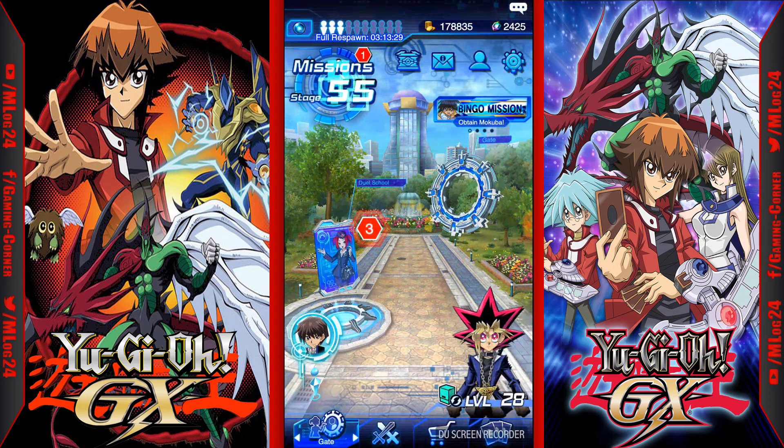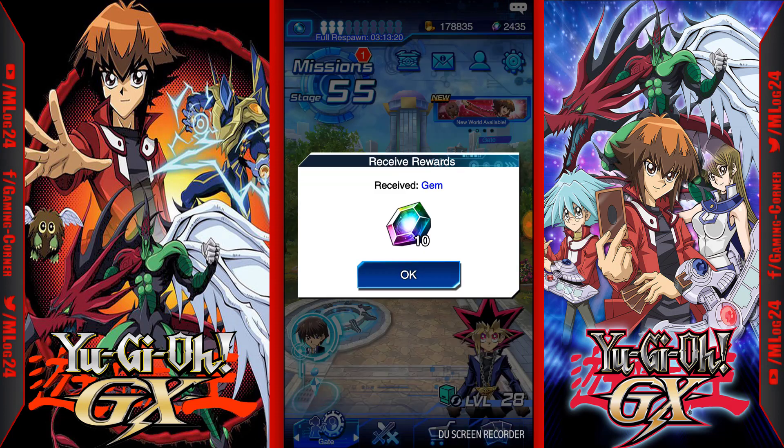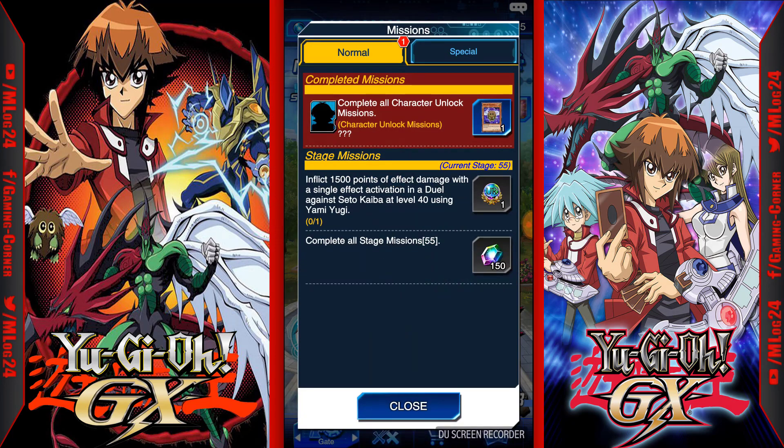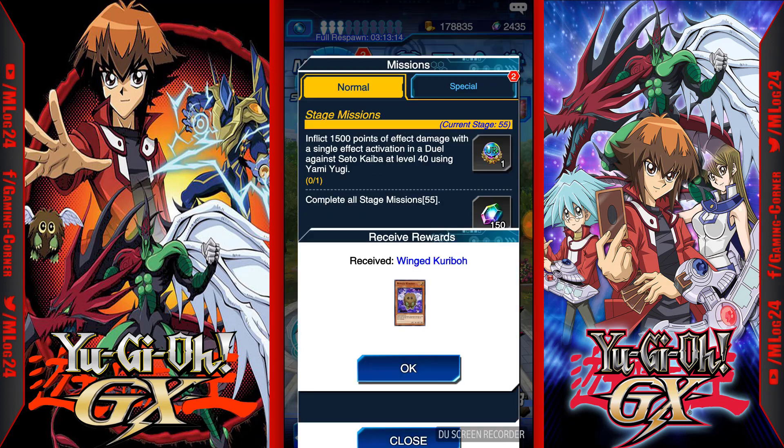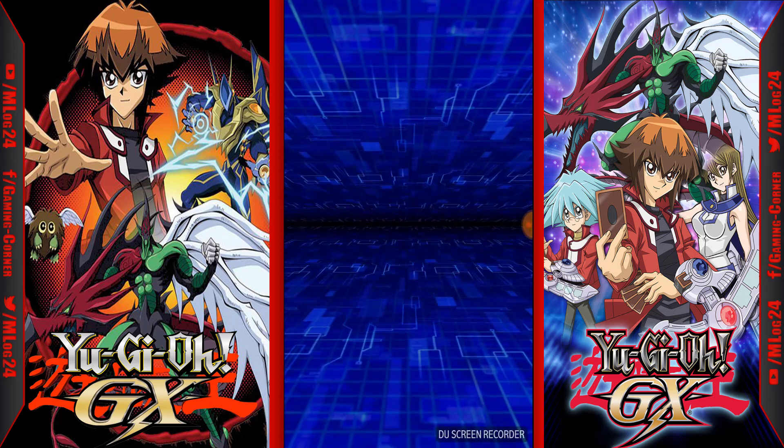I've already done that, and I've already summoned them 10 times. So let's go ahead and see what happens when you click Complete Missions. Summon 10 warrior type monsters — Complete All Character Unlock Missions, which is done. Now I'm going to get a WinKuribo. Alright, got a WinKuribo. Let's see this animation.